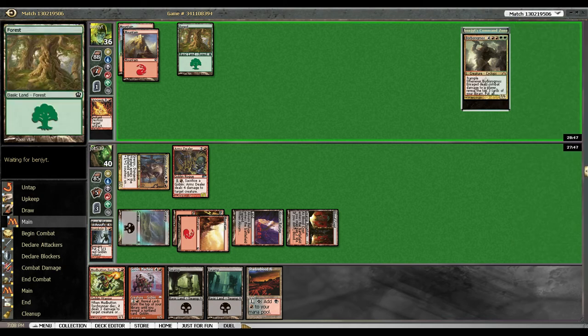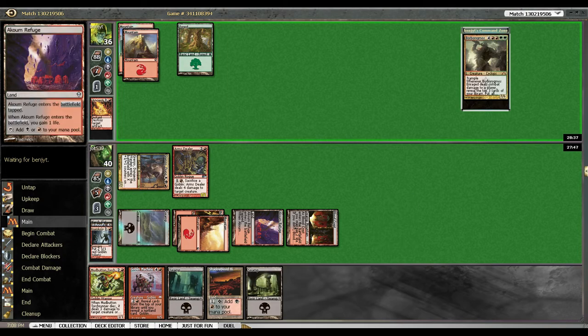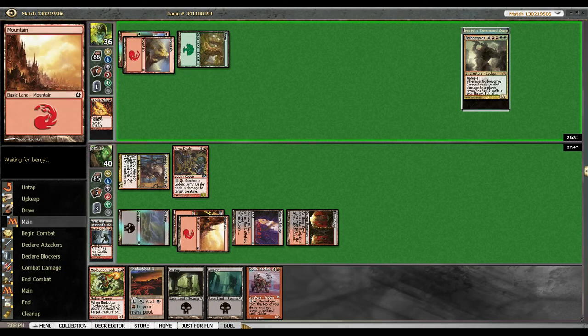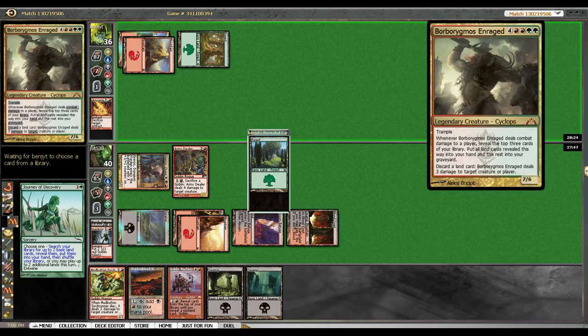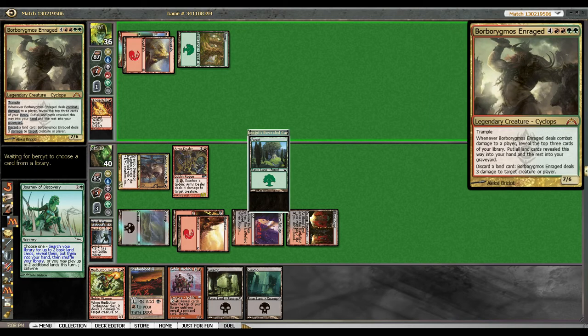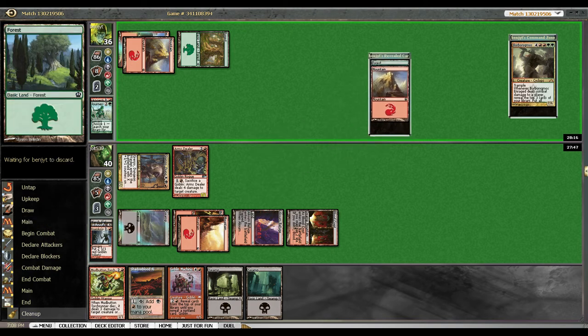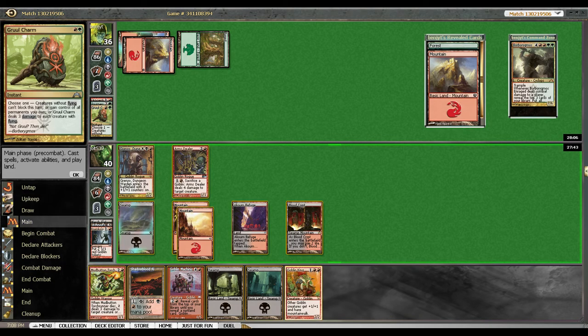I don't know, seeing someone mana screwed — it's not fun when they're just sitting there. Then again, I could have mulliganed. But it's always fun if they have a good mana base. I guess we get Goblin Machinist out next. For two basic lands, put them in your hand. This commander deck can go off pretty quick — some of the ones I've played against, okay.